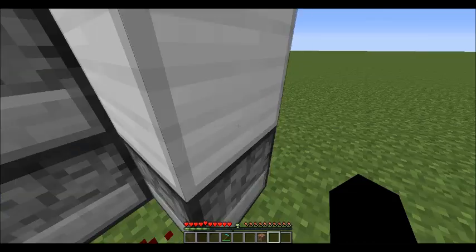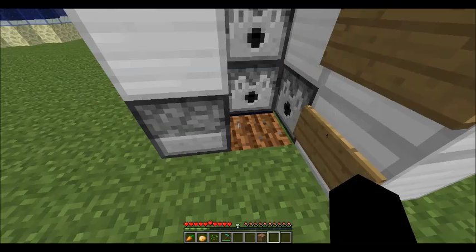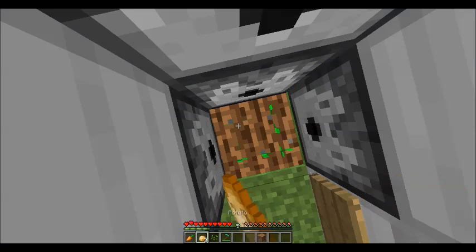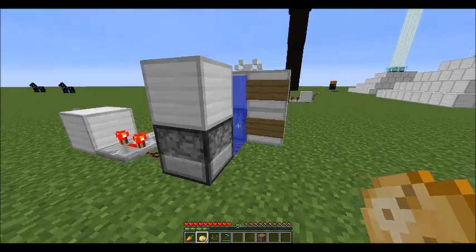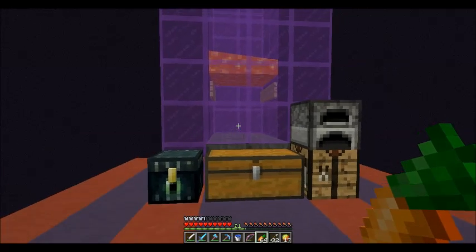All you do is take your carrots, potato, or seeds — I'm gonna use potato. Wait for it to stop, then just hold right click and that's all there is to it. Now I'm gonna hop on the MineCreeper server and show you how I've built it.